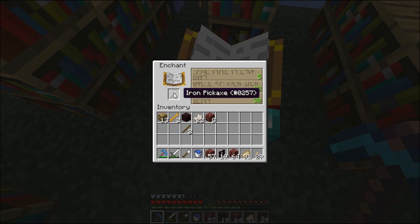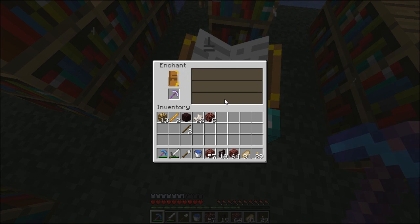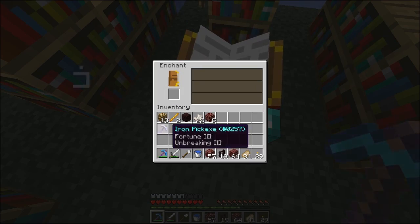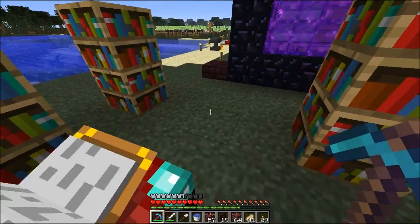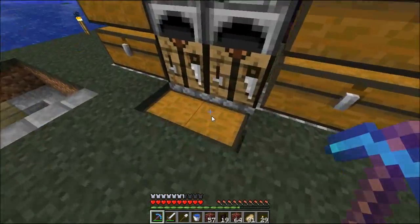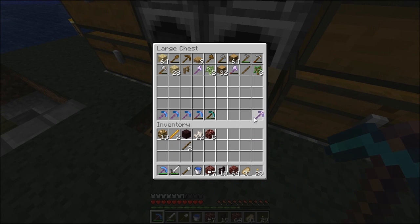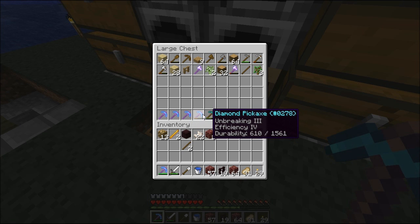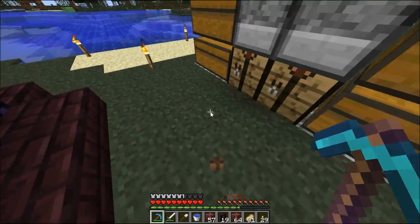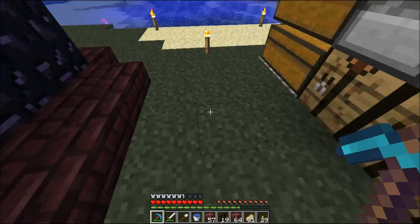Nice - Fortune 3, Unbreaking. I am fine with that. Efficiency is unnecessary, we can always get another one later. I'll keep that one. These are some other ones I've done: Unbreaking 3, Efficiency 4. I just went mining with Unbreaking and Efficiency, so not the greatest picks.